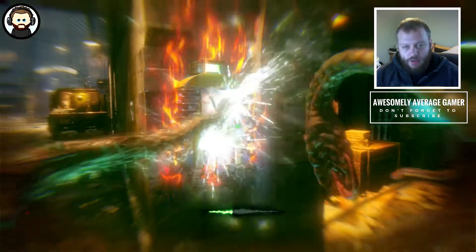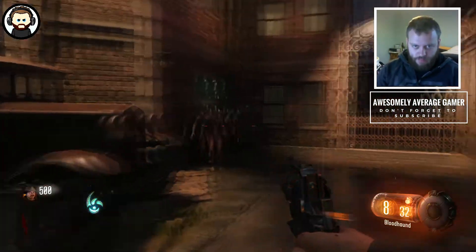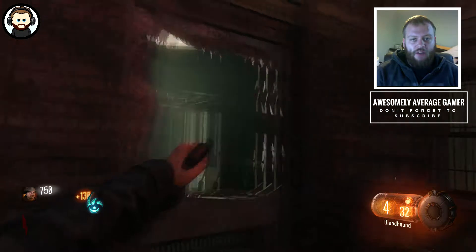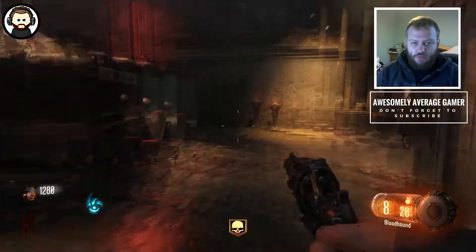Then it's all about getting as many points as you can early on. Obviously a couple of shots to the body, a stab, rebuilding barricades. If you don't know the little trick by the quick revive machine, you lie down in front of it. It's only 100 points but it's 100 really easy points.